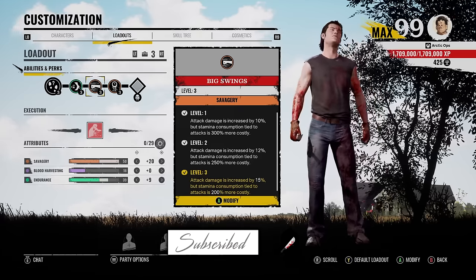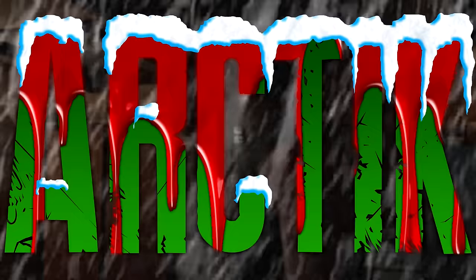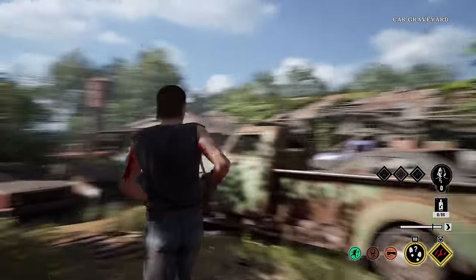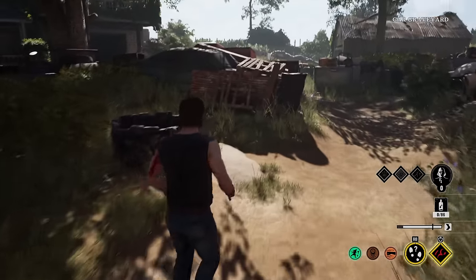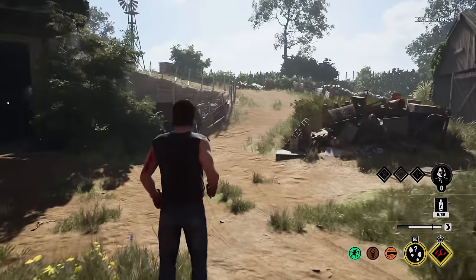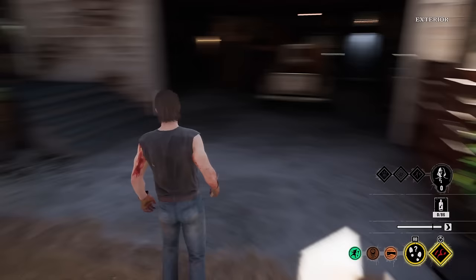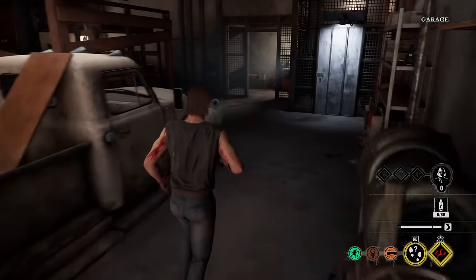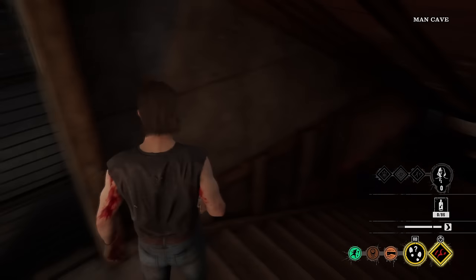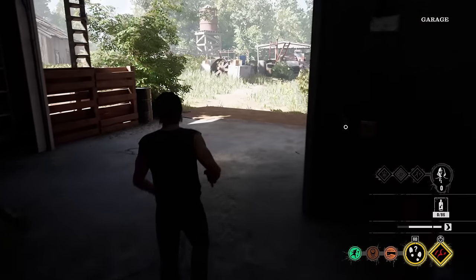All right, let's have some fun with max level Johnny. Hopefully you guys enjoyed the games. Here we go. Johnny Boy, Nancy's house map, spawning in my shack. So the build we're actually rocking — I picked the build with two savageries and one endurance. I know I said for bigger maps I like to rock two endurance perks, but I'm just going to change things up and use this one. So we got big swings, serrated, and scout. So I am going to have to use my stamina more wisely.